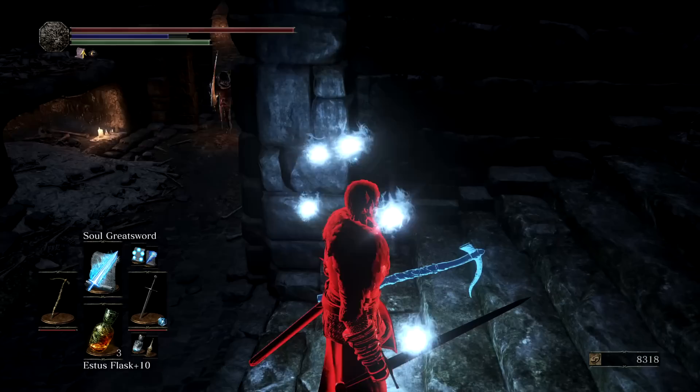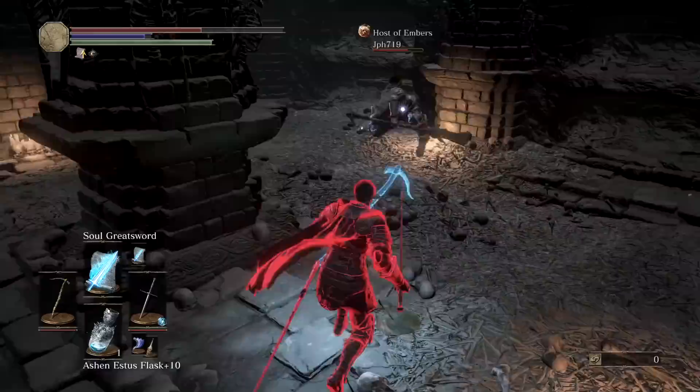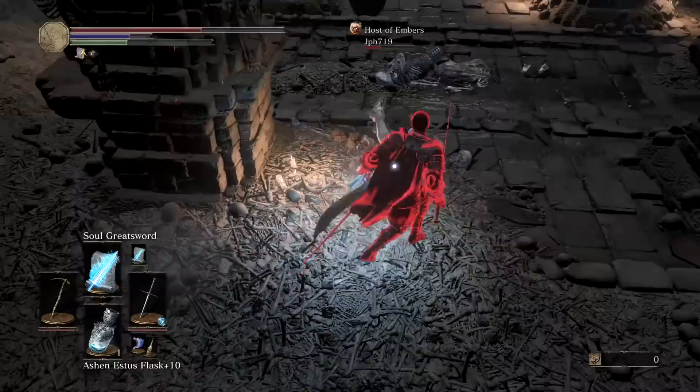Now, why don't we just take that and put it in your off hand? Because it actually retains all the benefits besides hyper armor in your off hand. It doesn't work in your main hand so don't do that. Put it in your off hand. Now you've got a heavy stagger where you can true combo with all those spells still.